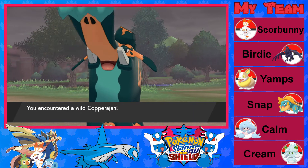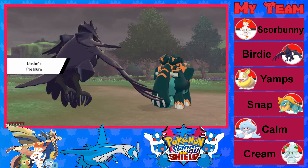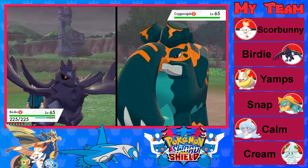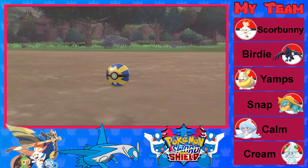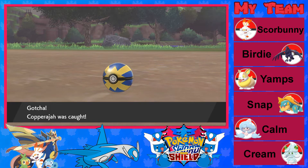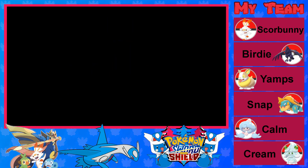We encountered a wild Copperajah — level 65. Let's see how good these Quick Balls are. We got 50 of them, let's go. Come on, Copperajah, you know you want to stay in this ball. Quick Balls are so OP — we're catching this thing like it's nothing. So we caught a Copperajah. Square Bunny gained a level.